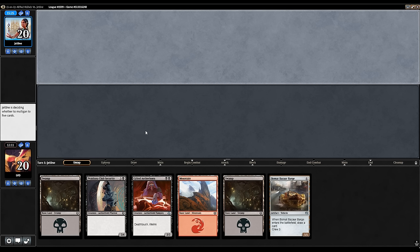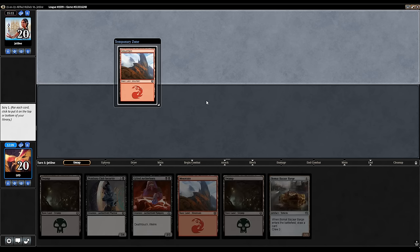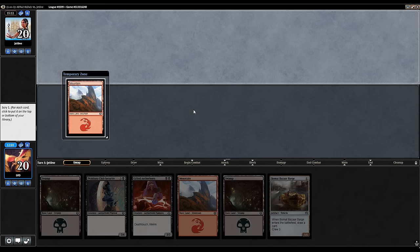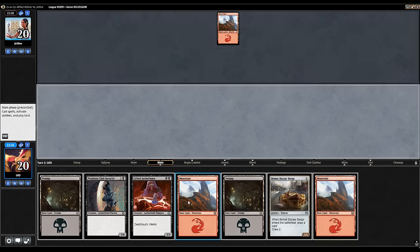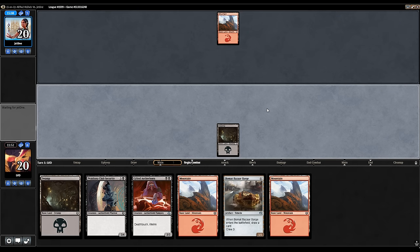Turn two Gifted Aetherborn, turn four Bizarre Barge into Club Security to crew it. The question here is do we keep lands on top with our Scry or not — we'd like to hit land number four but we also don't want to flood. We probably want to bottom the land and try to hit more spells since we're not playing too many mana sinks. And we draw a land anyway, so make sure to play our Swamp for the Aetherborn on turn two.